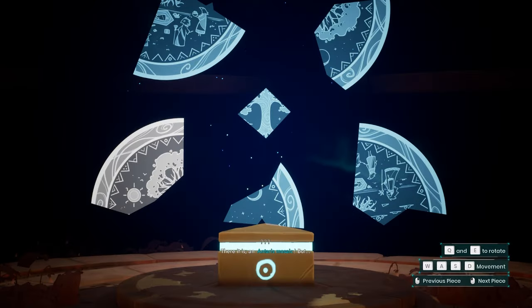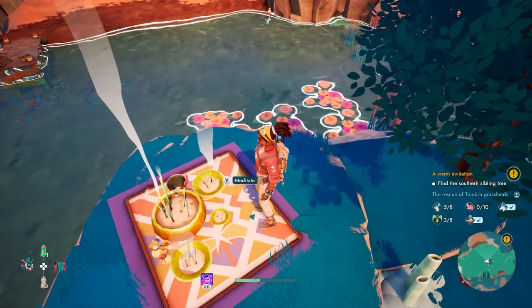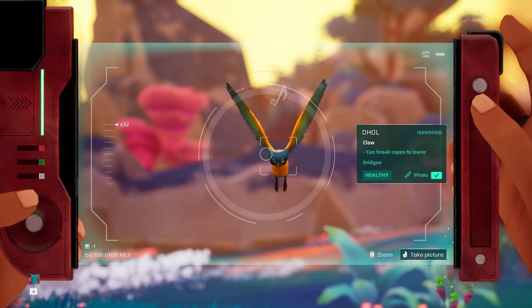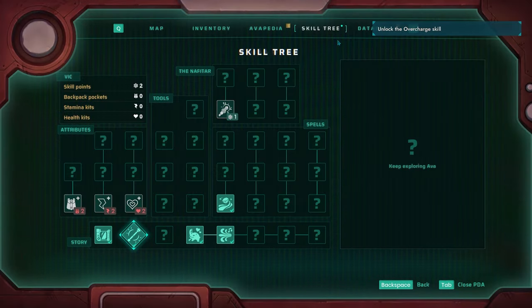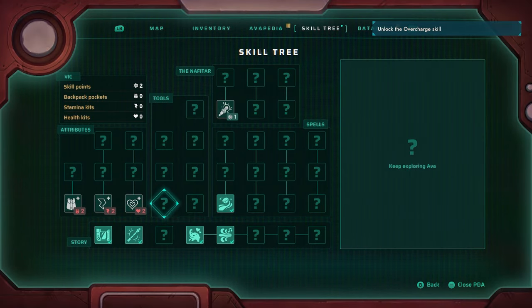As you traverse the expansive world, you'll uncover puzzles and lore, meditate in serene spots, take photos of the breathtaking scenery, and visit shrines to earn research points. These points help you level up your character and staff — vital tools in your quest to cleanse the infection.